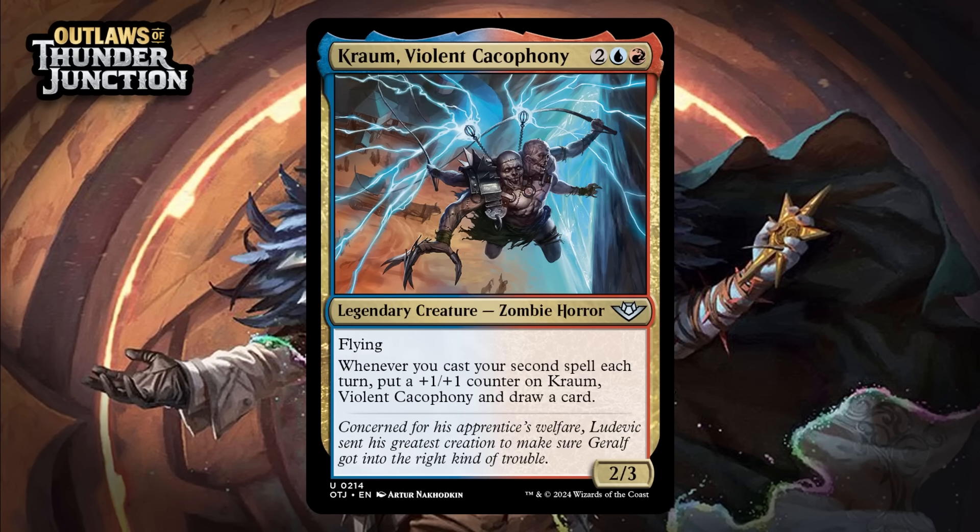Next up, it's Chrom, Violent Cacophony, which for 2 generic, a blue, and a red, is a 2/3 zombie horror at uncommon. It's got flying. Whenever you cast your second spell each turn, put a +1/+1 counter on Chrom and draw a card. The downside here is it starts out sort of efficient because this trigger is amazing. Plot will let you get that card and counter the turn you cast it pretty often though — you can plot on one turn, next turn play Chrom, then play the thing you plotted. So he's a 3/4 that's drawn you a card before your opponent ever gets to untap. That doesn't seem like a crazy corner case — that seems like what blue-red decks are going to do because they're about casting cheap spells and plotting spells. Getting this trigger once before your opponent has a chance to kill him seems reasonable enough, and if it sticks around and you keep doing stuff like that, the value is going to get even crazier. Giving this a B.